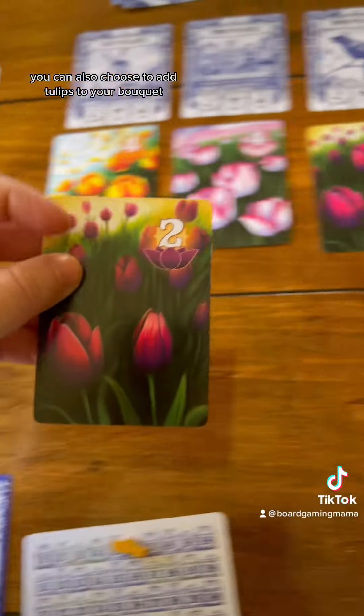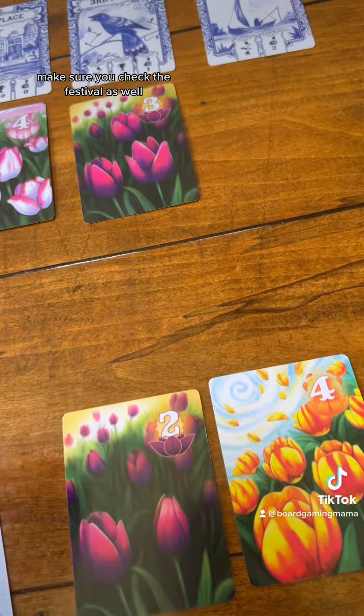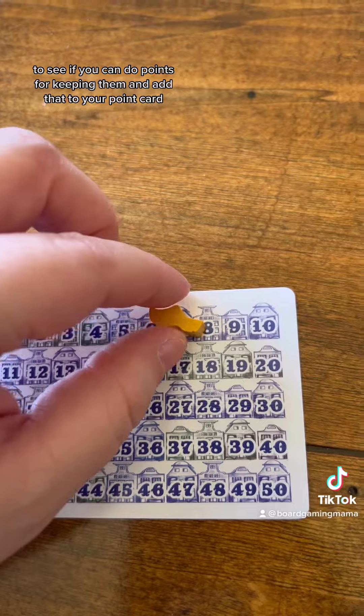You can also choose to add tulips to your bouquet. If you do that, make sure you check the festival as well to see if you get any points for keeping them, and add that to your point card.